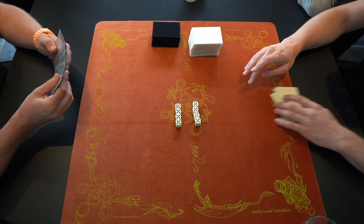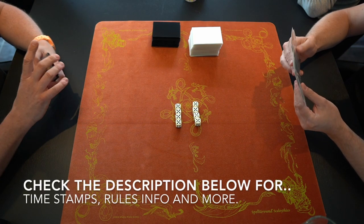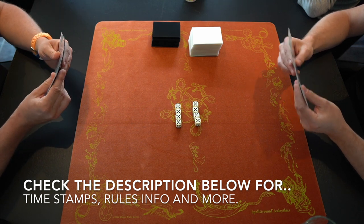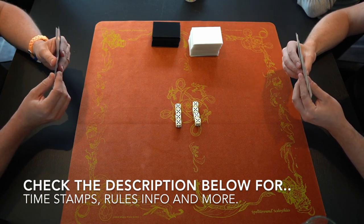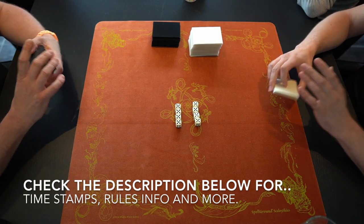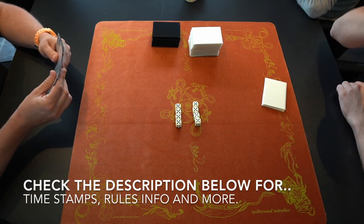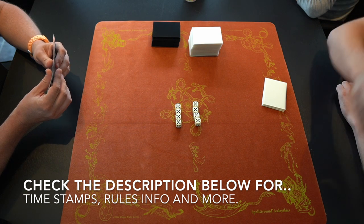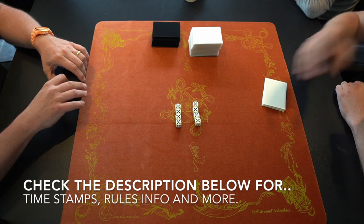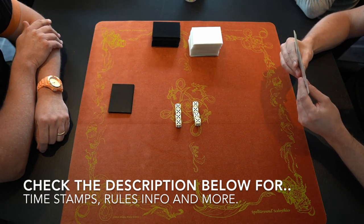Before I jump into the deck tech, if you want to skip the deck section and the intro, check the description below — you'll find timestamps there, including one that reads 'MTG games,' which will take you straight to the games. You can also find all the rule set information and links to the Dwarven Warriors event in Fort Housen in the description.